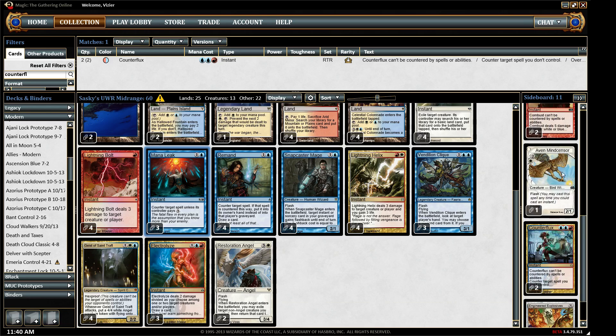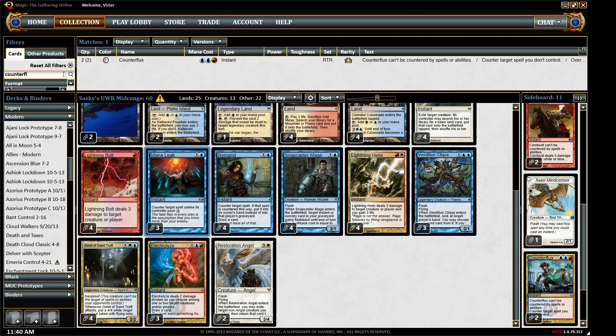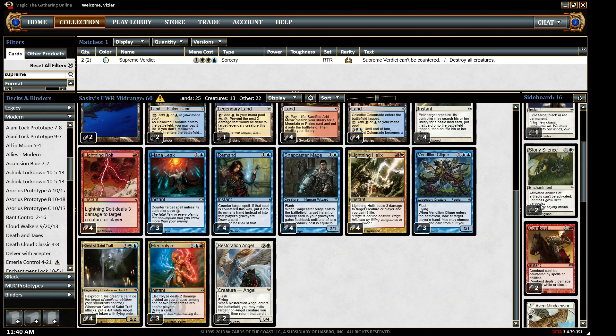Back to finishing the deck. The last thing I put in was Counterflux. I need Timely Reinforcements — just one, which is weird. Like, one random Timely Reinforcements — what are you siding that in for? Supreme Verdict. Alright, so I had nearly everything except for a couple cards he had in there. That's one nice thing about having a good MTGO collection — you can use cards over and over in any deck.